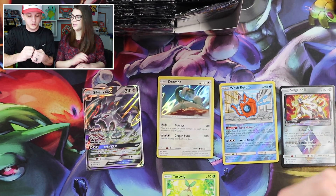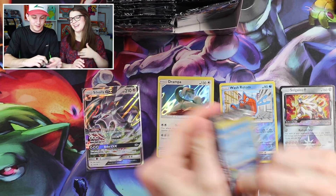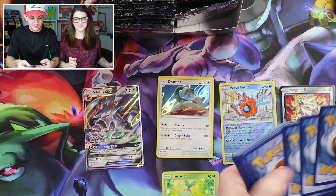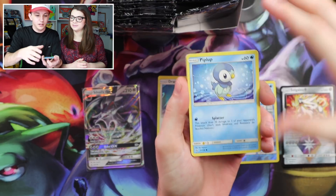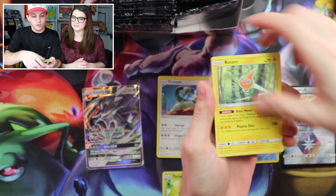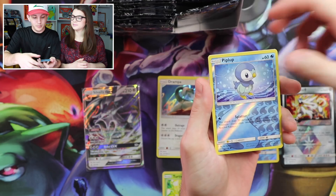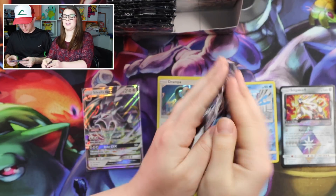Next pack. So far so good — this box is pretty good. Three and three. Another Piplup — land it, Exeggcute, Yanma, Drifloon, Spiritomb, Rotom, there's a lot of Rotoms, a Yuna Energy — it's a new energy — another Piplup, and Roserade. Nothing in that one but a Piplup — Piplup's awesome.